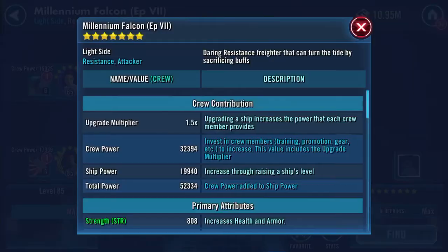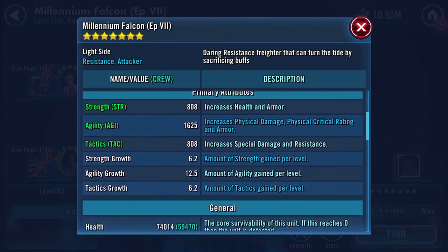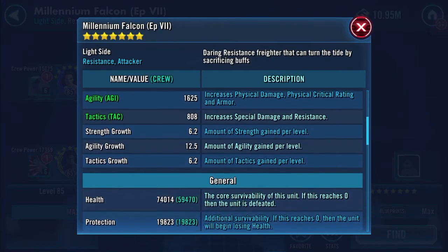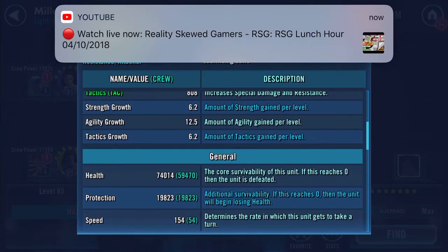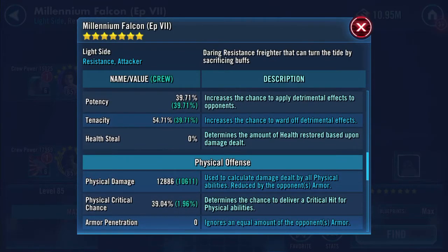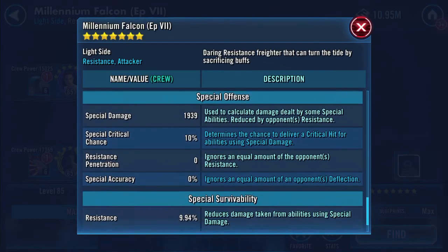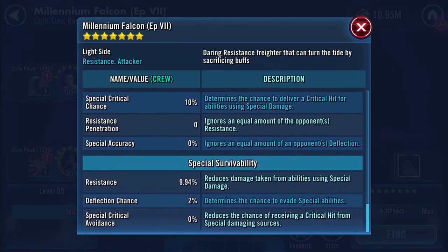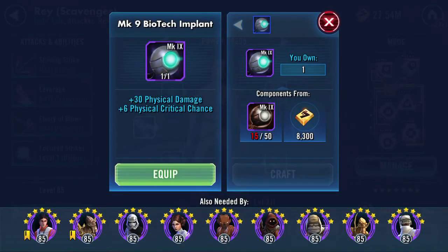As for the ship — that's increased again to 74,014 health, 19,823 protection, and 154 speed — so we've gained another speed point. 12,886 on the physical damage now. There's the rest of the stats. Back to the character and we will equip the next piece.